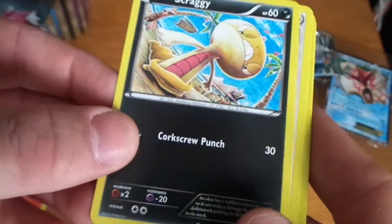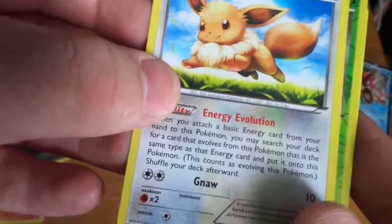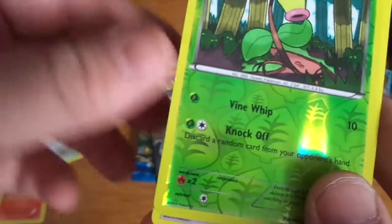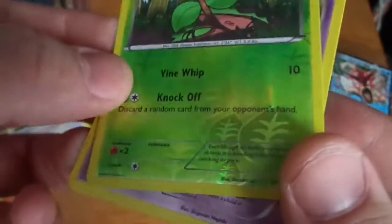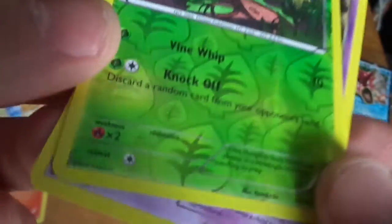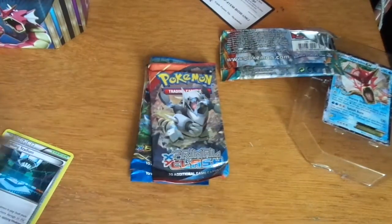Minun, Scraggy, or an Eevee. And then we have a Reverse Holo Bellsprout - nice detail in that - and we have a Hypno, just a regular rare. Pretty nice.